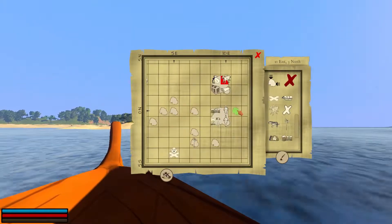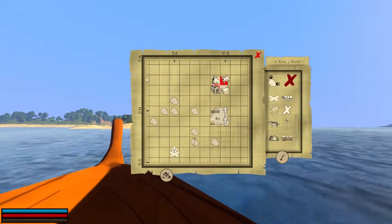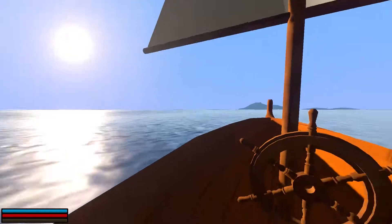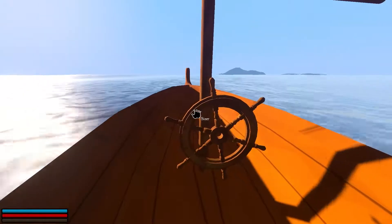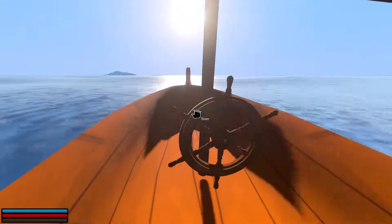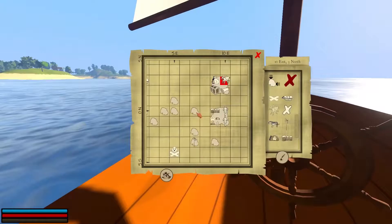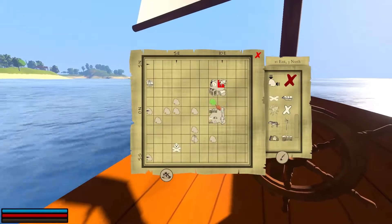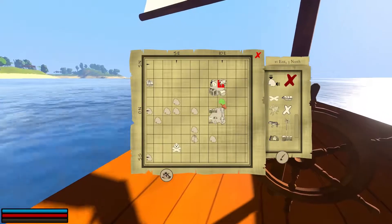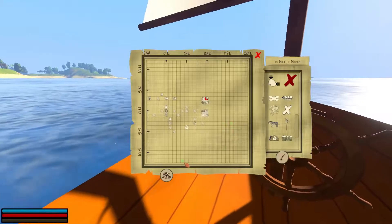Alright, map overview. There are definitely spiders on our lovely little sanctuary here. That's the island we don't want to go to — we've been to that island before. Let's go over here. Good thing I checked the map — we're heading south there. We're going to head probably to about 11 or 12 east.